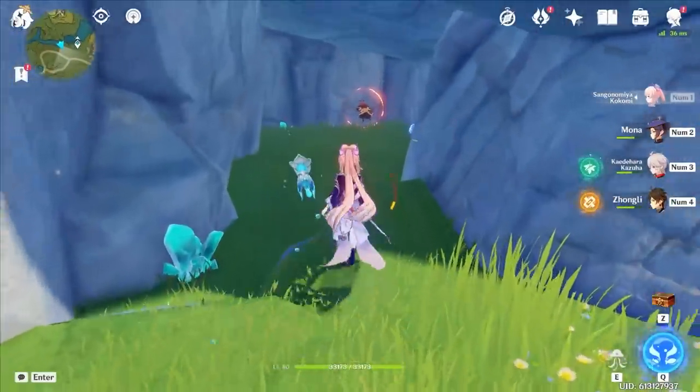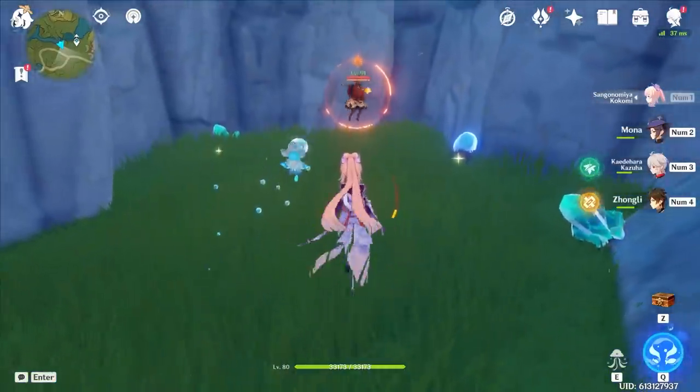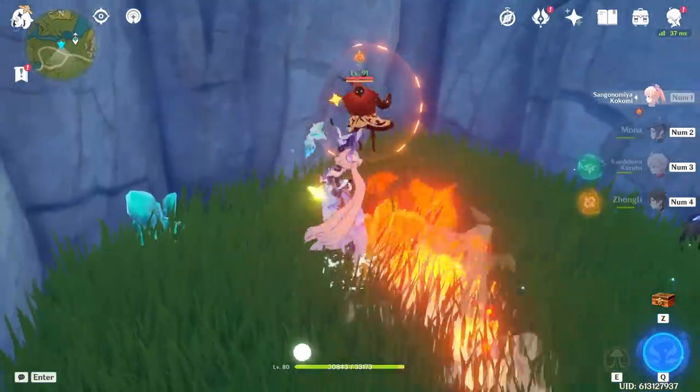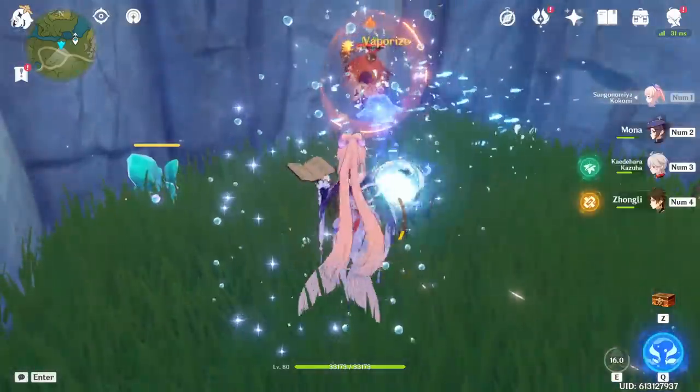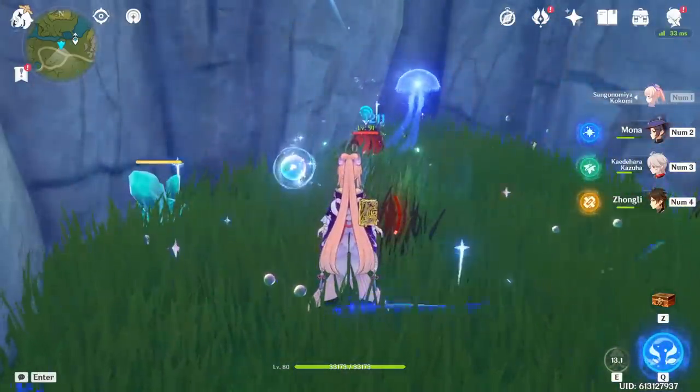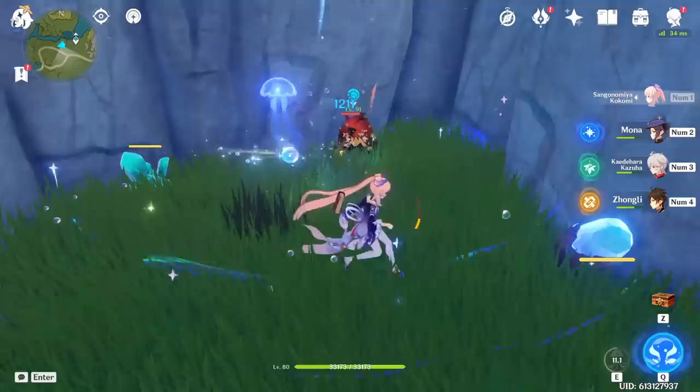Kokomi is one of the best characters to solo a Pyro Abyss Lector — the shield part, anyway. With her skill's near-permanent uptime, all you need to do is rotate through her normal attack, charge attack, and skill damage, and you will shred the shield very quickly while ignoring every mechanic he has.